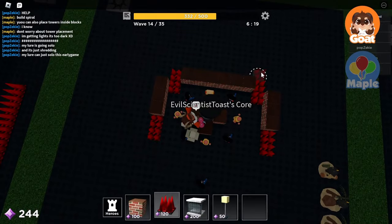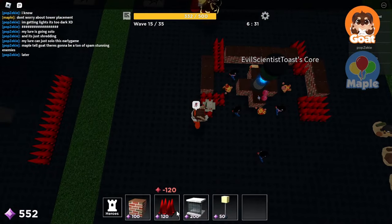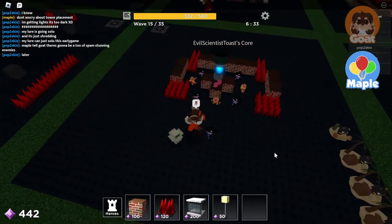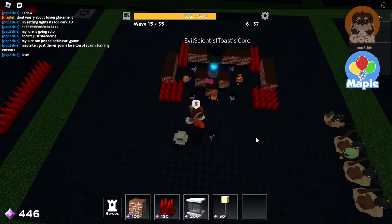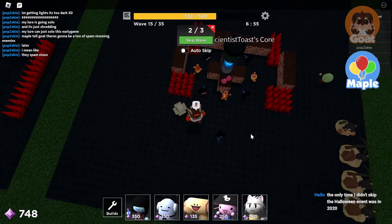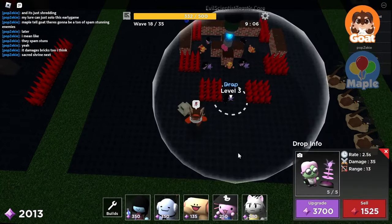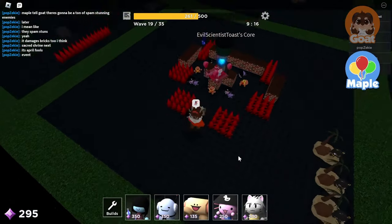Oh my god, this is literally genius. So you do what I'm doing because they go in a straight line. See how I made it, like, forced them to go through these? This is literally so good. I hope there's going to be a ton of spam stunning enemies. I wonder why they removed this map — maybe it was for some other event. April Fool's event. Was it like last year's event or something?